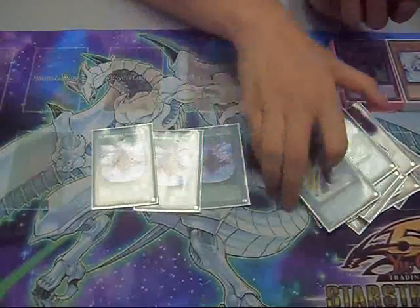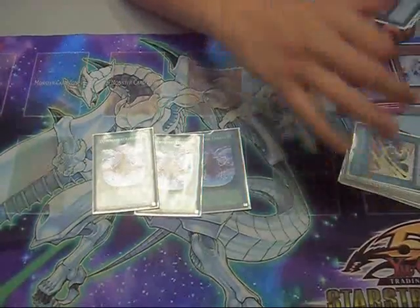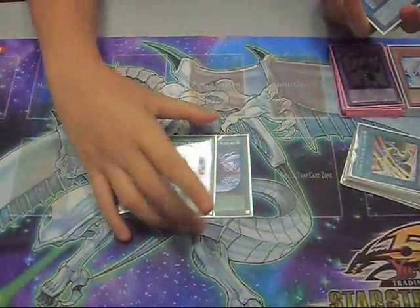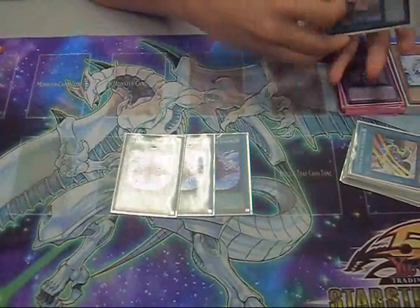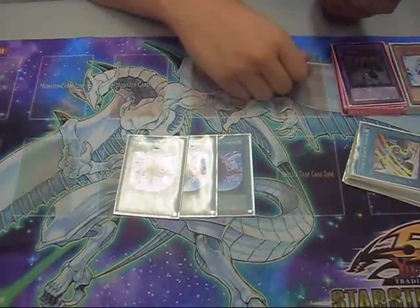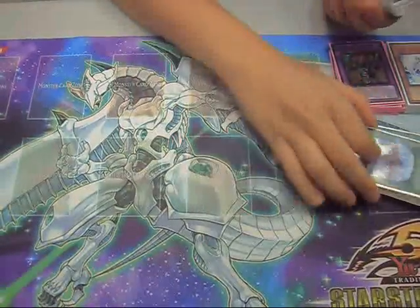Three D-Fisher. Every deck this format requires the Graveyard. Without the Graveyard they can't use anything — Pod of Avarice, Card Troopers, Charge of the Light Brigade — none of the effects can go off. So it stops every deck, and then they go hard to get rid of it. And then a Dark Bribe when they get rid of it puts them Super Minus.